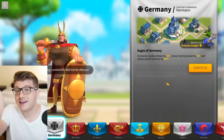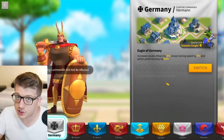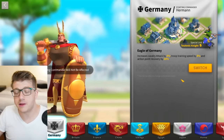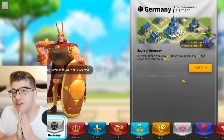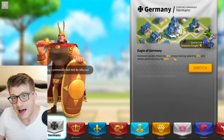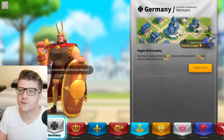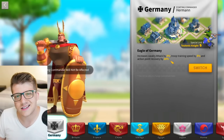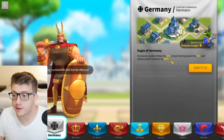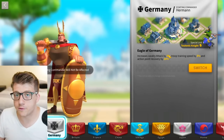For free-to-play players, low spenders, new players, and just players in general in the off-season, Germany is going to be the best civilization for you. Luckily for this video, they are also a cavalry civilization. You get five percent cavalry attack and five percent troop training speed, which is beautiful. In between KvKs you just passively get more troops.